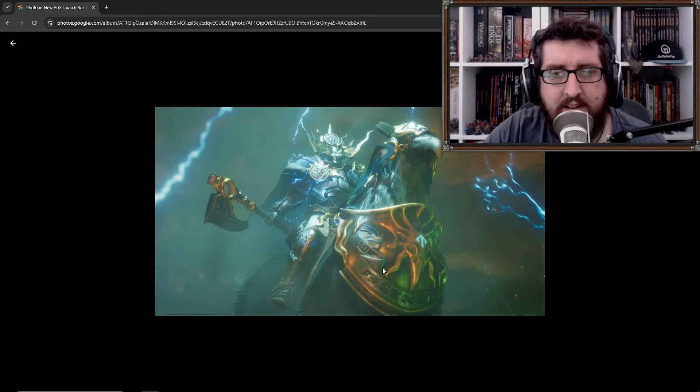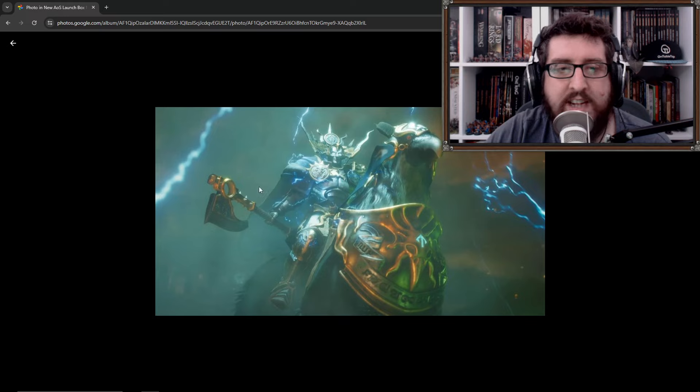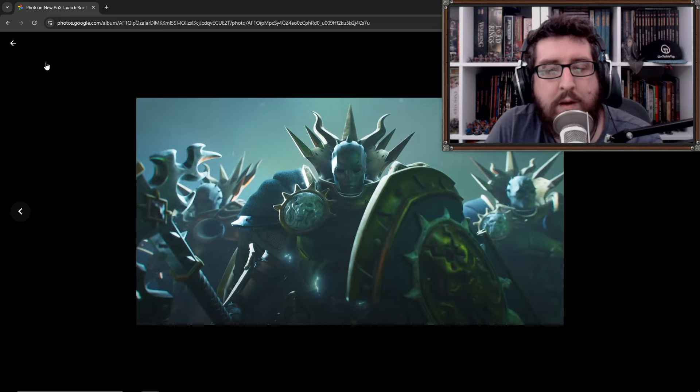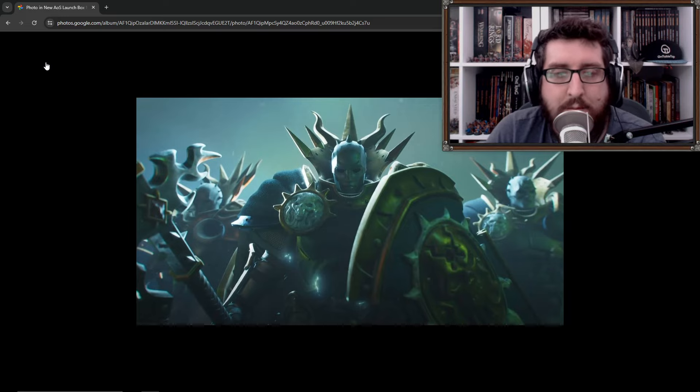That then means there'll be a multi-part kit further down the road, I would assume. Obviously all of this is speculation, but I would say that is a safe bet that the mounted hero is going to lead the Stormcast Eternals in the new launch set. Secondly, Reclusians - the new chamber unleashed for the Stormcast Eternals contains these Grimfellows. These are the ones walking into battle alongside their human sidekicks, companions who help anchor them to the mortal realms. We've already seen miniatures for these. I'm going to say there's only going to be one set of three in there, because they're very elite miniatures.